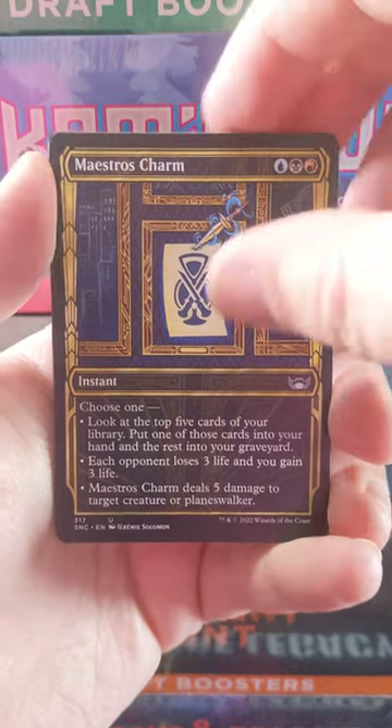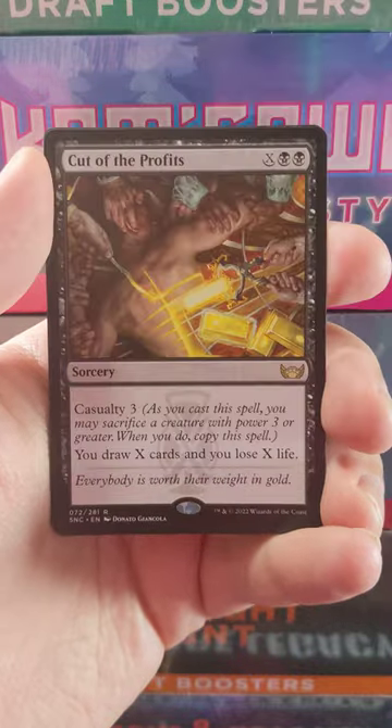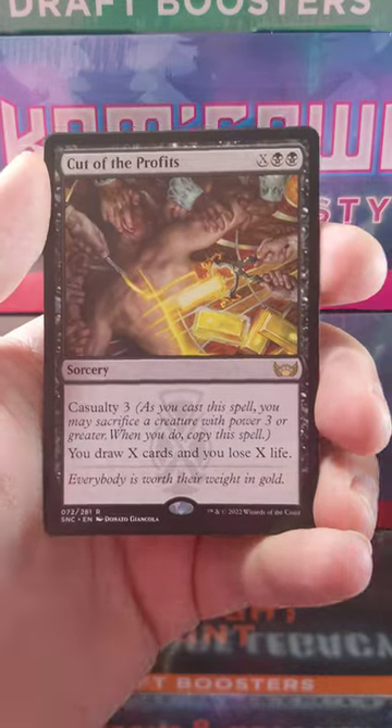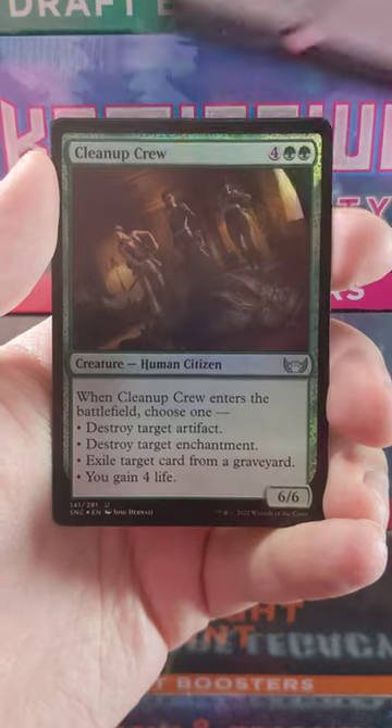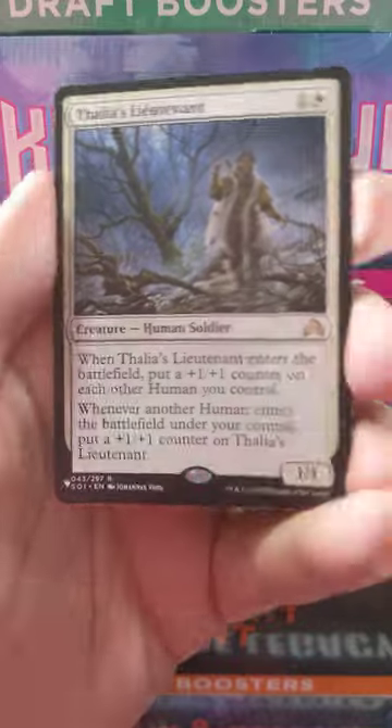We got a Maestro's Charm in the Showcase border, and we got a Tramway Station in the Skyscraper border, and then we got a Cut of the Prophets as our rare for the pack, with a Foil Cleanup Crew and Athalia's Lieutenant as a list card.